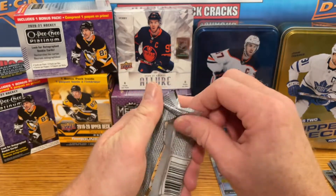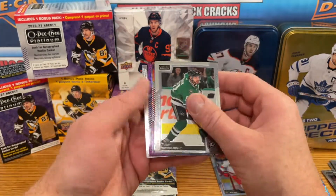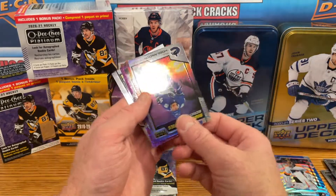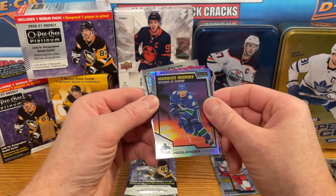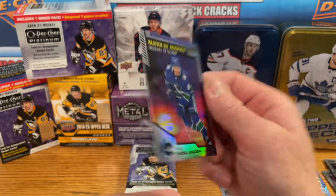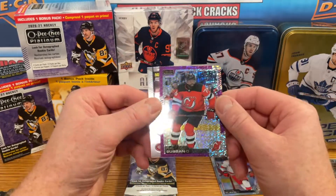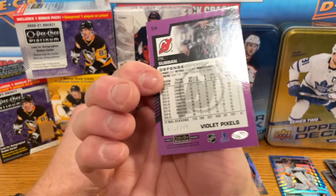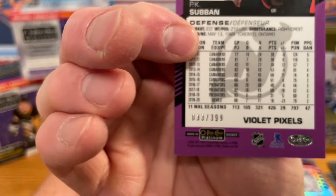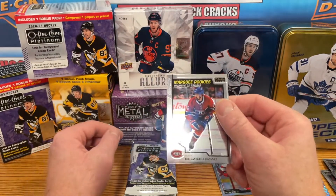So far, the pull of the break I would say is that rainbow Robertson. We got a marquee rookie sunset for Niels Hoglander — that's a nice card, nothing wrong with that. And we've got a violet pixels for PK Subban — this is going to be 33 of 399. And a marquee rookie for Alex Belzile.